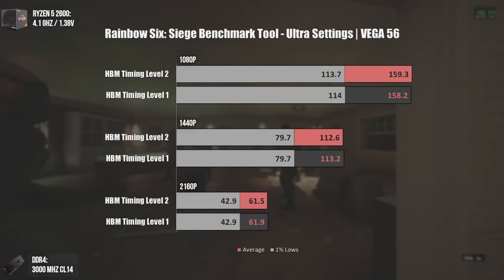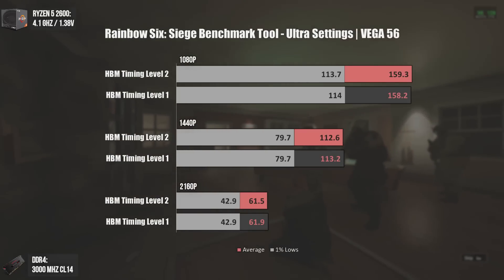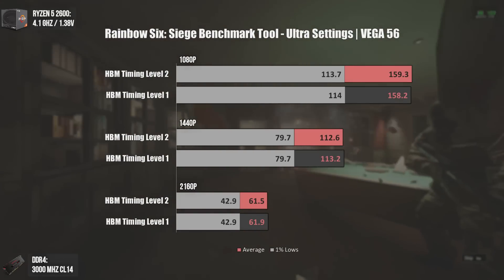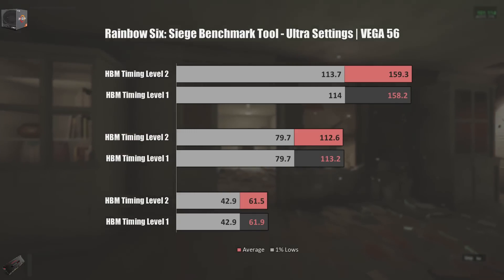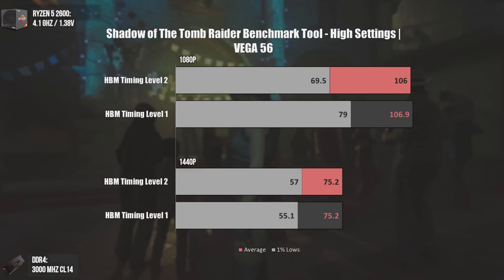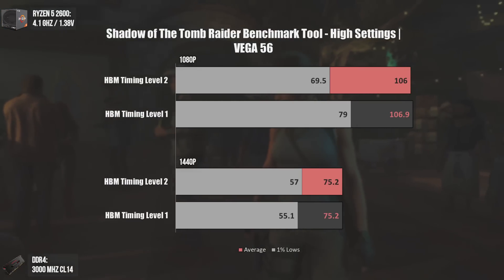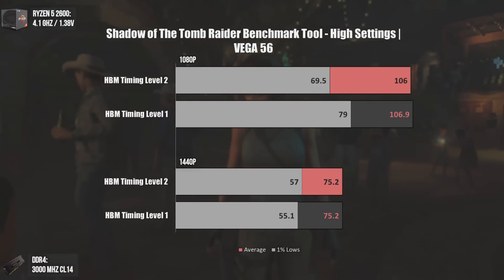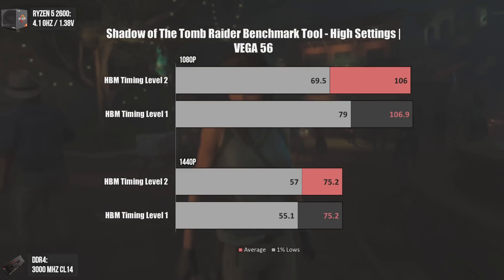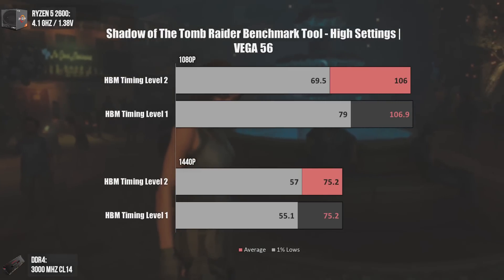Now testing the HBM timing levels: using Level 1 or Level 2 made absolutely no difference on Rainbow Six Siege with Vega 56. The same applies to Shadow of the Tomb Raider, where the results are virtually the same. We do have a 10 FPS difference on 1% lows at 1080p, but that may be due to an occasional stutter caused by HDD loading — at 1440p we get close values once more.